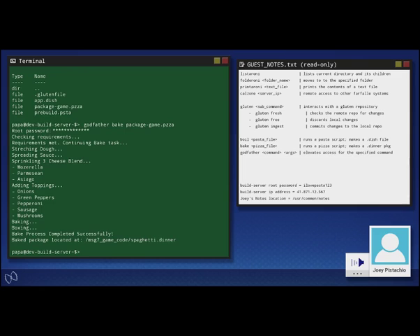Oh baby, we're so close I can taste it — like the memory of Mama Pistachio's famous 15-layer lasagna. All right, last step: upload the file to the production server. Once you do this, gamers across the nation will be playing this amazing game. The command to upload the package is called carbonara. All you have to do is enter carbonara followed by the name of the dinner file you generated — it should be spaghetti.dinner. It will prompt you to enter the game details, so don't type in anything stupid, okay, pal?